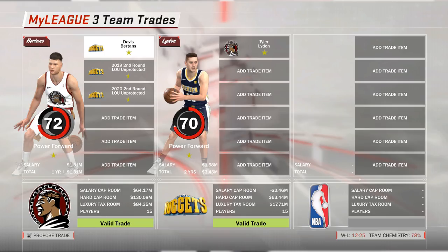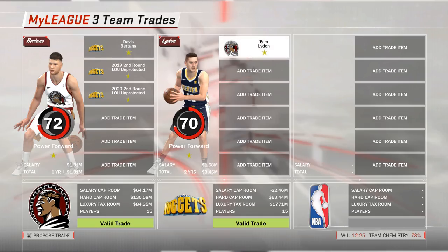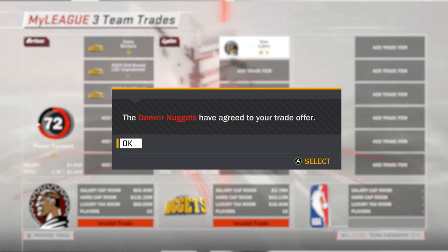For us, this move makes sense because we get a player who is a bit more of a longer-term asset, while the Nuggets — who are very crowded at the power forward position — acquire an expiring contract as well as two draft picks that will likely be very early in the second round. Let's see if the Nuggets agree to that. Wonderful — Tyler Lydon, welcome to the Louisville Legionnaires.